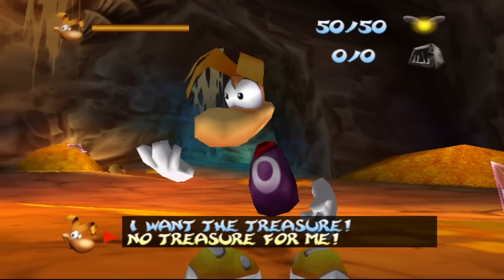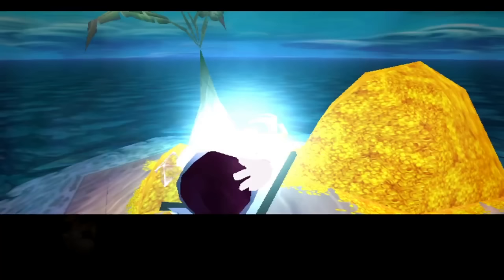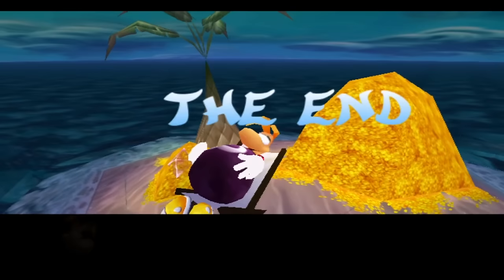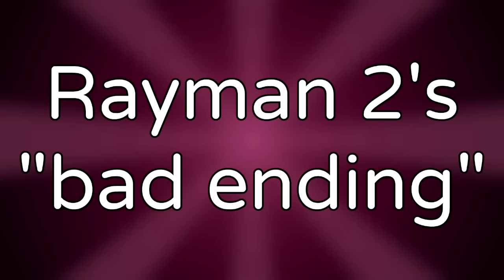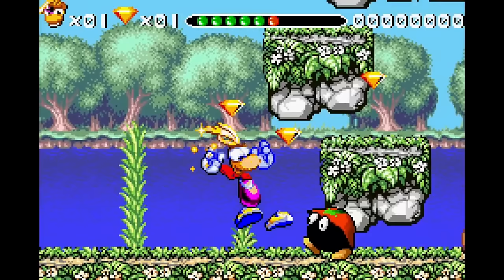Rayman 2's bad ending. In Rayman 2, when you reach the Cave of Bad Dreams, in most versions you're given a choice — you can either choose the elixir to save your friend Clark, or the gold. If you choose the gold, the game cuts to a shot of Rayman on a small island, he's fat, and apparently he gave up on saving the world. That's the bad ending.